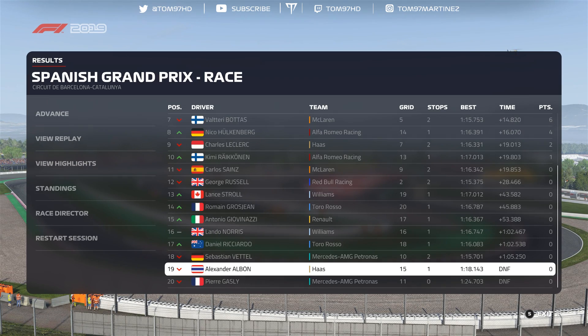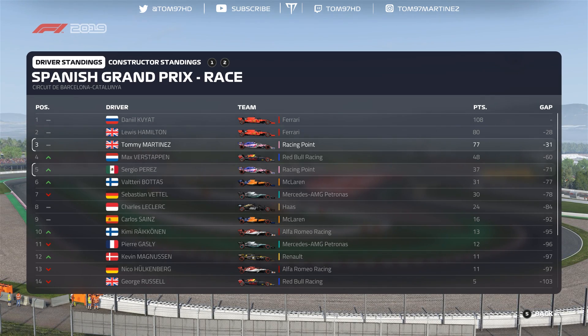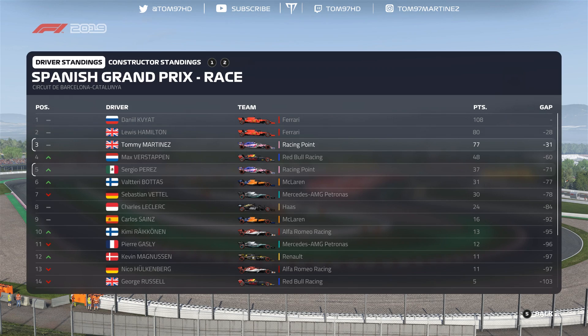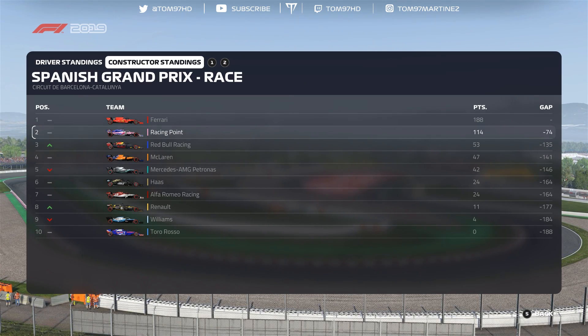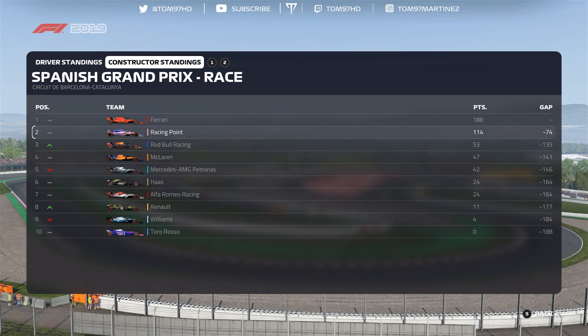Here we are for the start of the Spanish Grand Prix, starting P8 on row four alongside Charles Leclerc in the Haas. The target is simple: I want to aim for a podium. This season we've had a lot of third and fourth places and I want to keep that consistency going. The Ferraris aren't on the front row — it's the return of the Red Bulls and they'll be hard to beat. Race strategy is a simple one-stop: softs onto hards, with a possible soft-medium-medium depending on traffic. No rain expected, so let's get cracking.